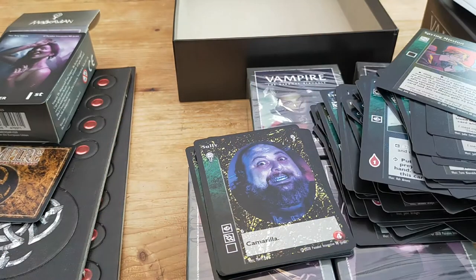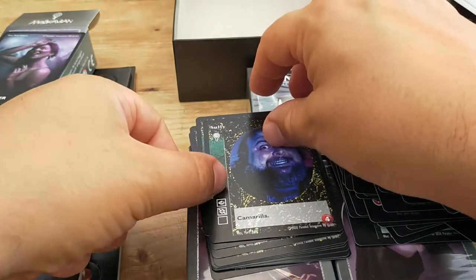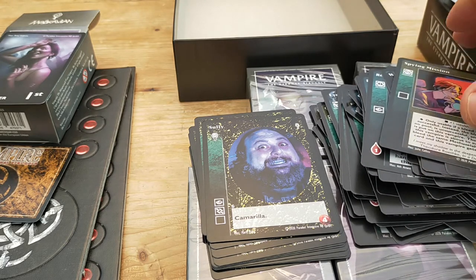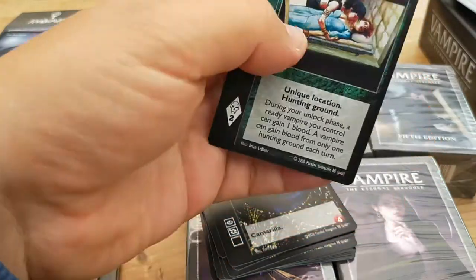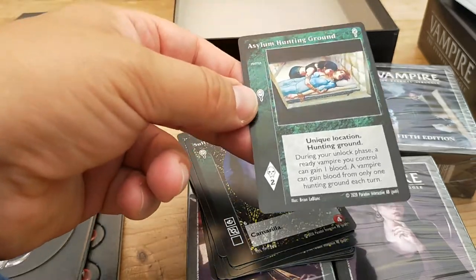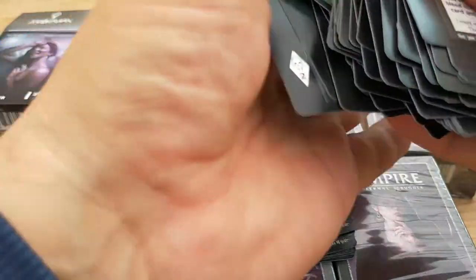So let's quickly run through the phases. The first phase is the unlock phase — when you use a card you tap or lock it, so you have an unlock phase where you untap it. You then have the master phase, which is where you can play the cards with the word 'master' on them. Some of these cards you can play as a reaction out of turn, but if you do that you have used your master phase card, so when it's your turn you can't play a second master.